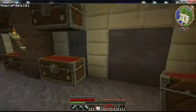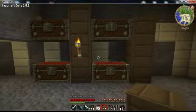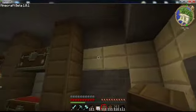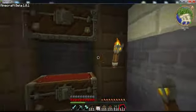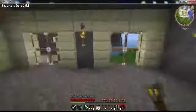You can always place signs back here and label what's in each crate. I might go through and replace this back wall because having one patch of sandstone and one patch of stone bricks doesn't look very pretty. That's pretty much how I usually make my storage rooms - on each one of these I usually place a torch.